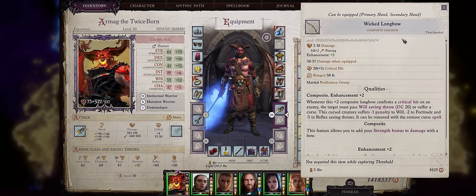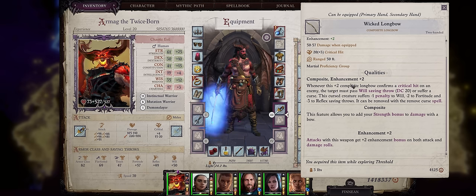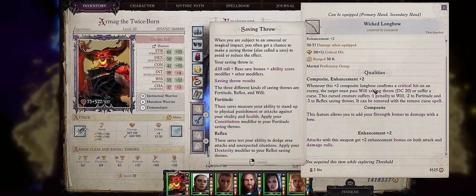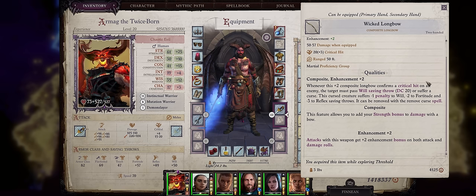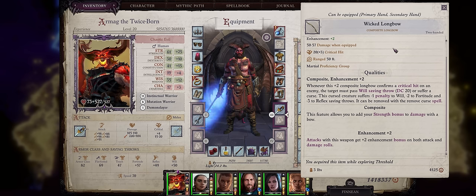Now for a second great chapter 1 weapon we have the Wicked Longbow. It's quite unique in that it's a plus 2 weapon for how early you can get it. Also Composite, which is great for getting higher damage from your strength modifier. The secondary property isn't really that good because it only works on critical hits early in the game when your bows won't have high critical range. If you get a critical hit, the enemy has to pass a will saving throw or become cursed — a minor curse effect with minus 1 to will, minus 2 to fortitude, and minus 3 to reflex.